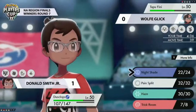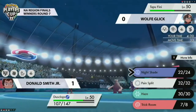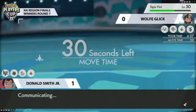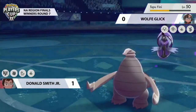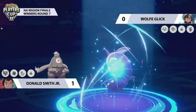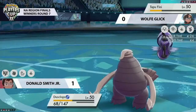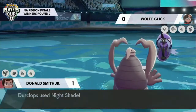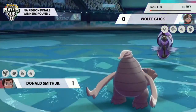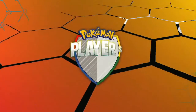Tapu Fini still has access to Calm Mind, Muddy Water, and Moonblast — it's not over yet. Tapu Fini is not one of the top-used Pokemon for no reason; it's just whether you can manage Dusclops well enough in these Trick Room turns. Dusclops goes for Nightshade; Tapu Fini fires back with Moonblast, taking it below 50 HP. Donald locks in Nightshade once again targeting straight into Tapu Fini — it is enough to pick up the KO. Donald closes out Game 2 and will be advancing toward the Global Finals.